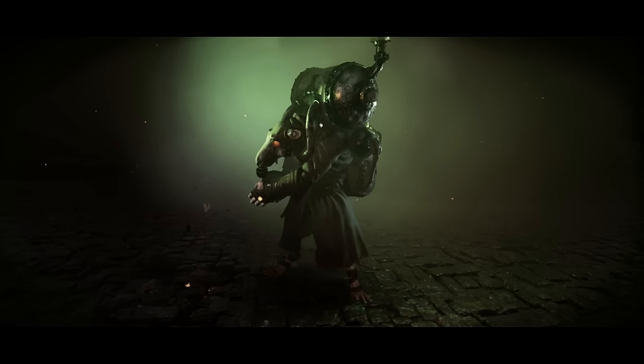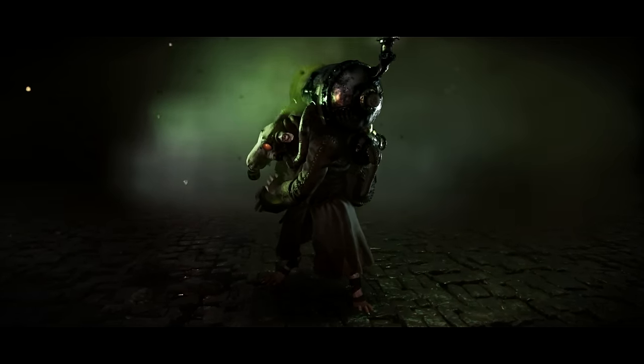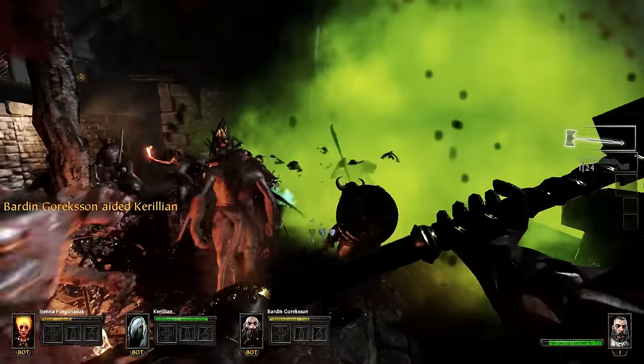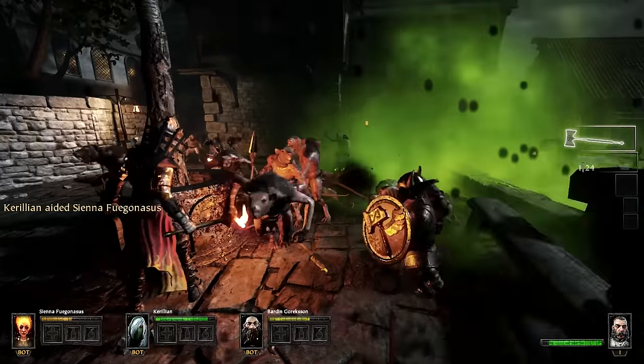Gas-masked, poison-wind globadiers will force a group of heroes to disperse due to the threat of their poison grenades. But just like the rattling gunners, they care nothing for their Skaven allies and will undoubtedly damage their own in the process.